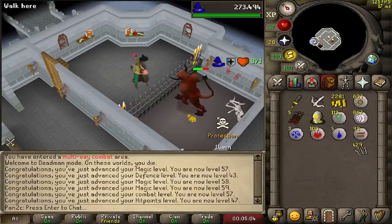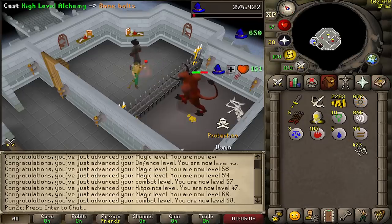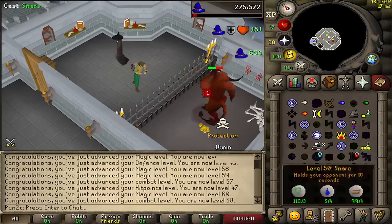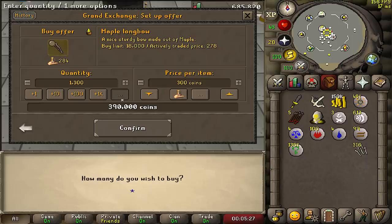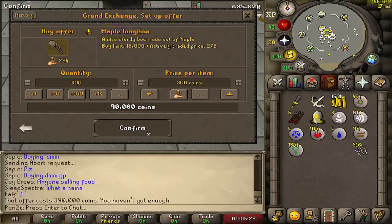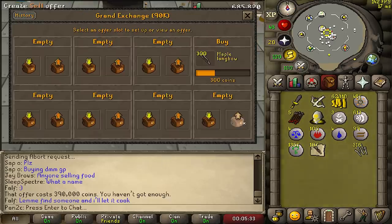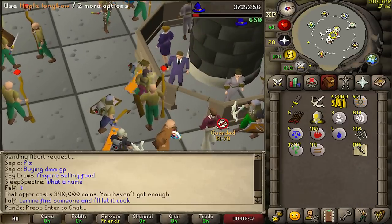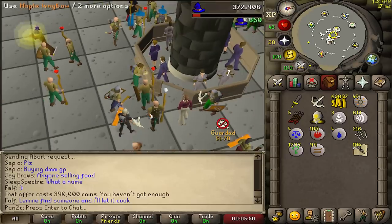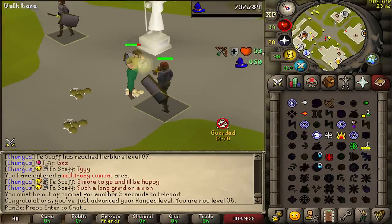15 minutes later and we are now 60 magic, 58 combat — some pretty good progress. We've been getting unlucky on drops but it is what it is. I had an idea: if we buy maple longbows I'm pretty sure we'll still profit quite a bit just because of that sigil. We profit about 500 GP, and since nature runes are super cheap right now, I'm just going to alch longbows as much as I can.